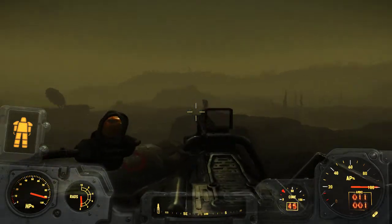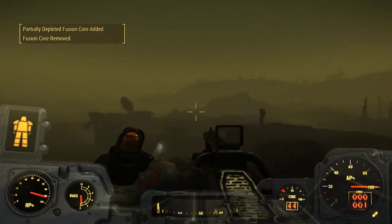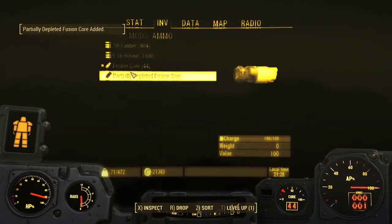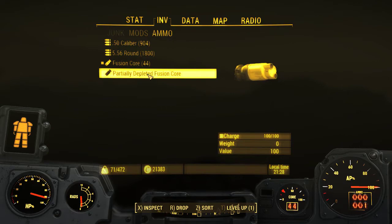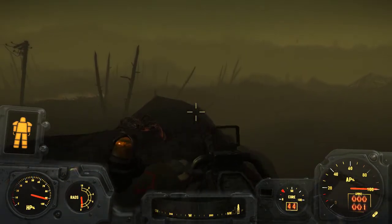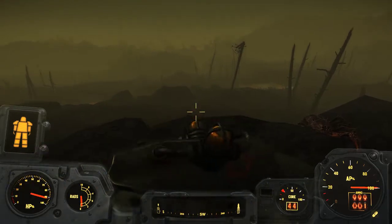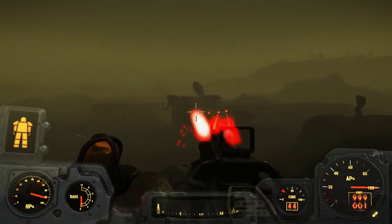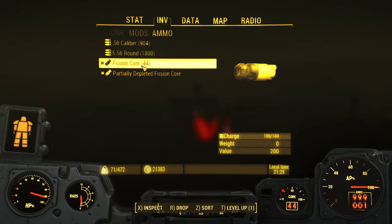Now, as soon as I finish off the last few shots, a new fusion core has been taken out of the stack and a partially depleted fusion core has been added to my inventory again. Now if I reload, I am now using that partially depleted fusion core — I'm not adding extra fusion cores to my inventory.